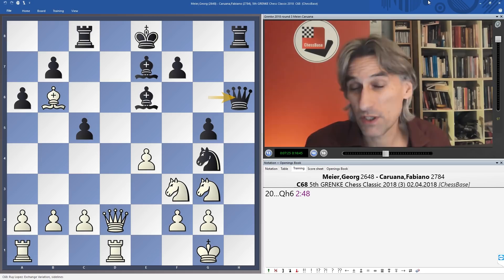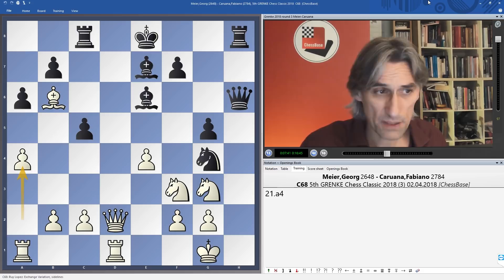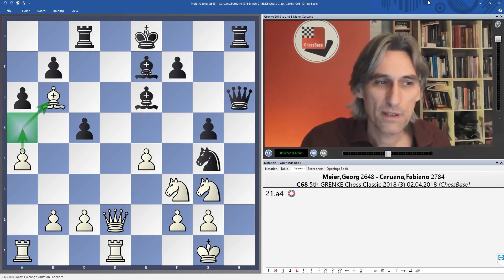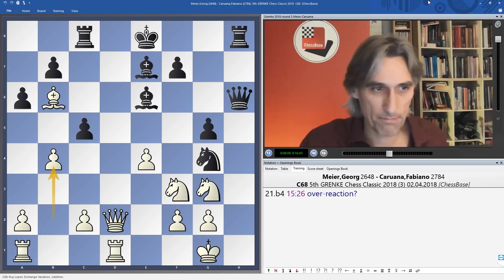Meyer played b4 here, which I think is an overreaction. I was thinking he should play a4, with the idea of rook a3 to possibly defend on the kingside, and also a5 to lock the bishop in on b6. It's a very unclear position — both players said afterwards they weren't exactly sure what they could do. Caruana couldn't see a clear way through but thought he could build up slowly with f6 and king f7. In any case, b4 was played — really an overreaction.